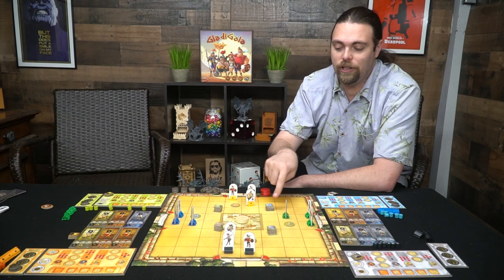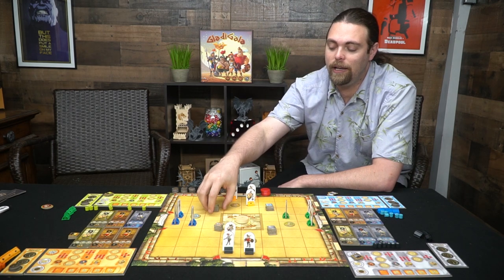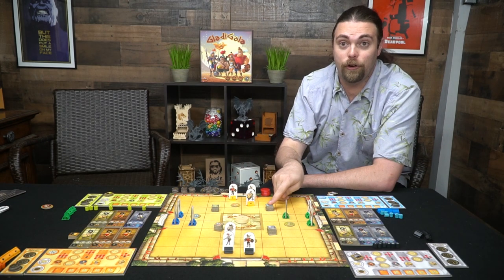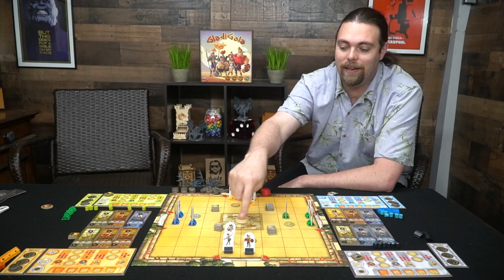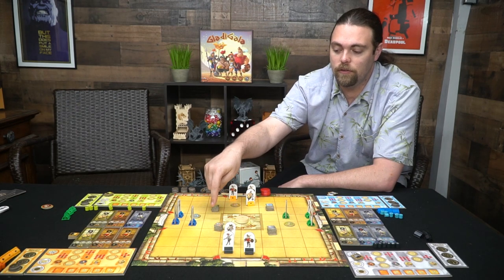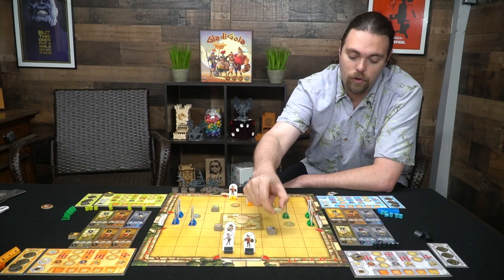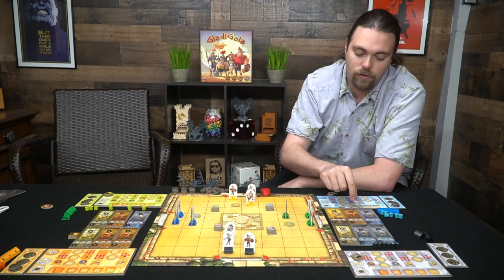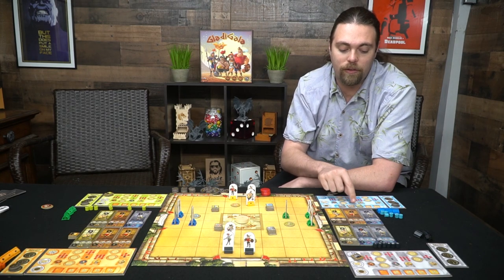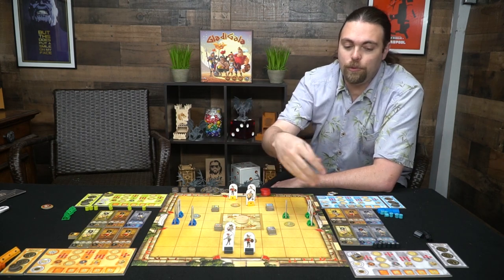After setup, you draft these tokens based on the number of players. In turn order, players select up to three tokens in any combination — for example, two Leo and one Solace, or one Spiritus, one Solace, and one Leo. You place them on your board representing characters you're trying to defeat. Whenever a character of that type is defeated, you remove a token, earning more gold as the game progresses.